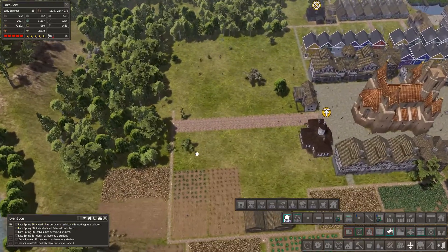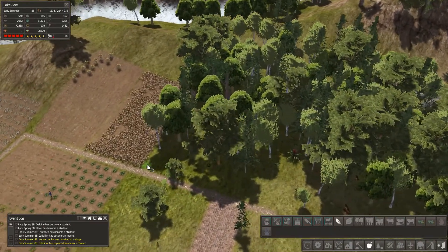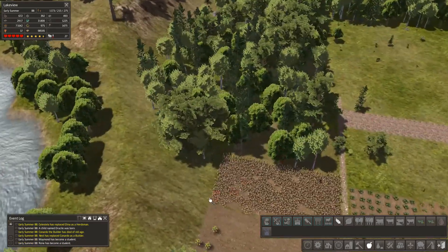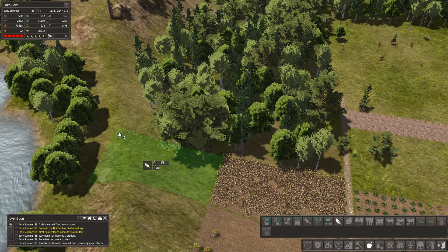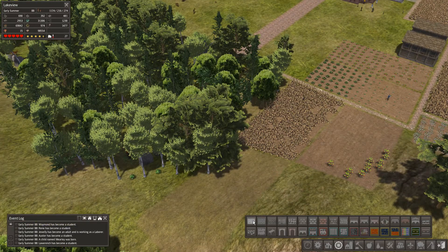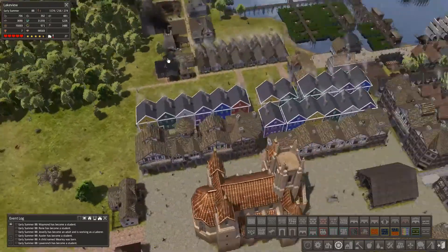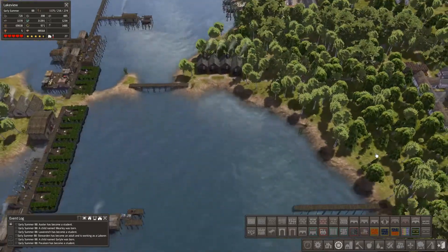I'm still reluctant to push fields all the way around here. I suppose we could push another field up here but we're actually running into the trees. I don't think we'll be able to get roads up here though - this farmer is just gonna have to freelance it. So this is building up quite nicely.